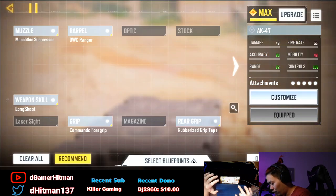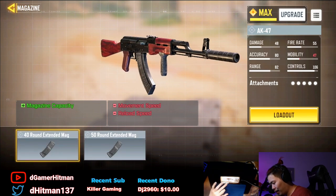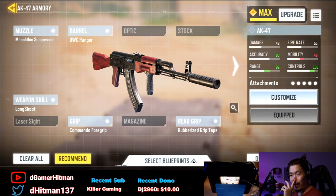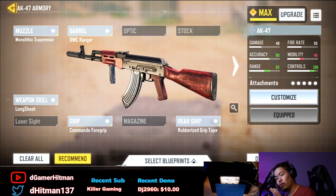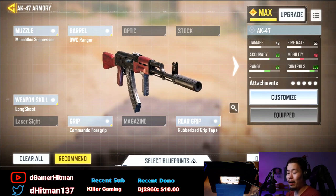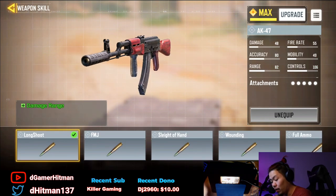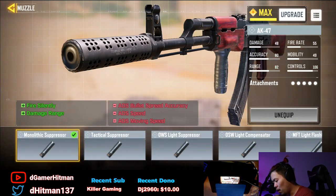Let's go ahead and check out the gunsmith and show you guys what attachments are available. Unfortunately, there's no stopping power, but you can put on extended mag. There's basically a build I like having on all my ARs — it's a range boost build. We have the Monolith Suppressor for damage range, and it also fires silently. It does reduce your ADS movement speed, but it doesn't matter if you have slow ADS because you're going to be lasering from far.